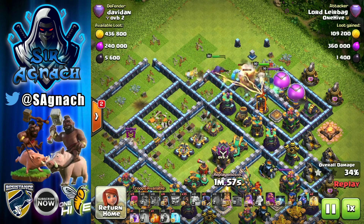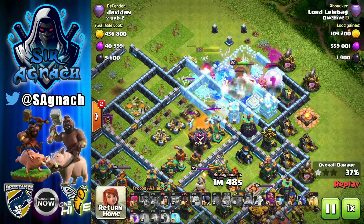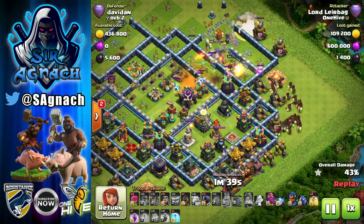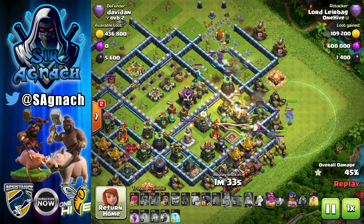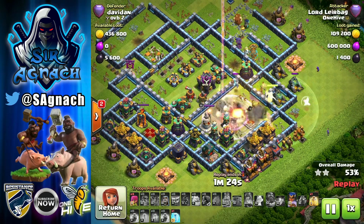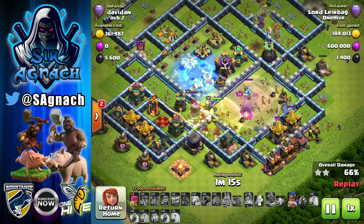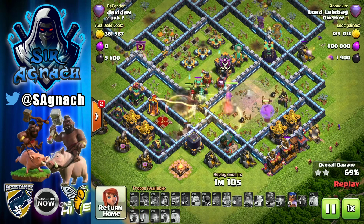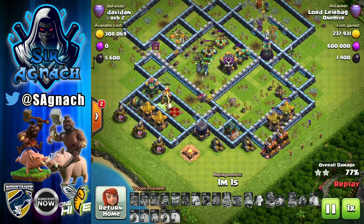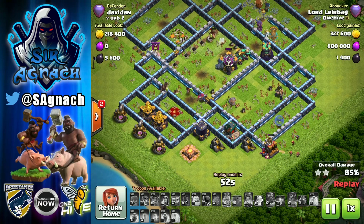They can also get rid of the defending champion. The CC comes out, put the poison down. Then we send the hogs from the side, putting the heal down as there's a multi-inferno there, using the warden ability as well. I put the rage down so they can go through the eagle compartment nice and quick. The three Scattershots and the Xcrossbow were still in the center of the base, getting a little iffy. However, my royal champion still had her ability, so she went in with some of the hogs and was able to get rid of those defenses — she ended up dying, but the Scattershot was almost dead.